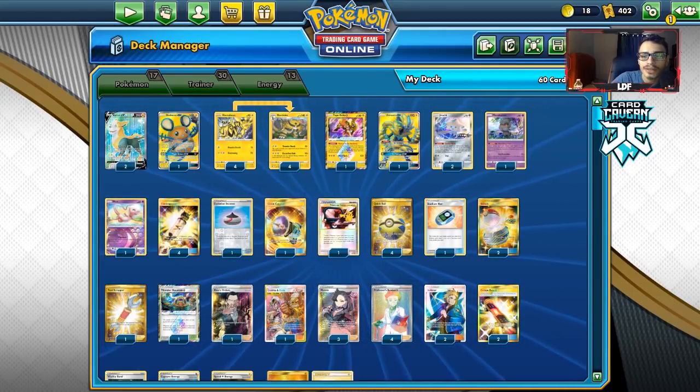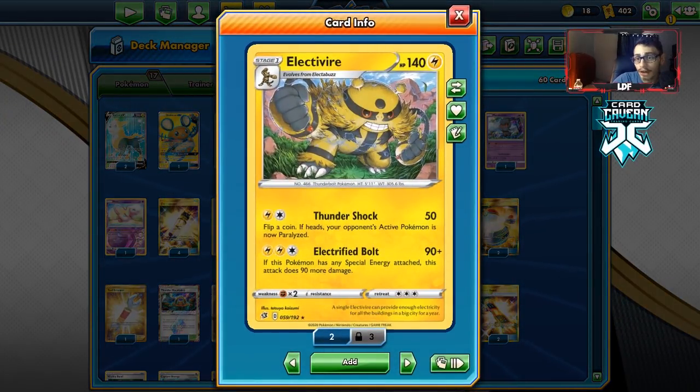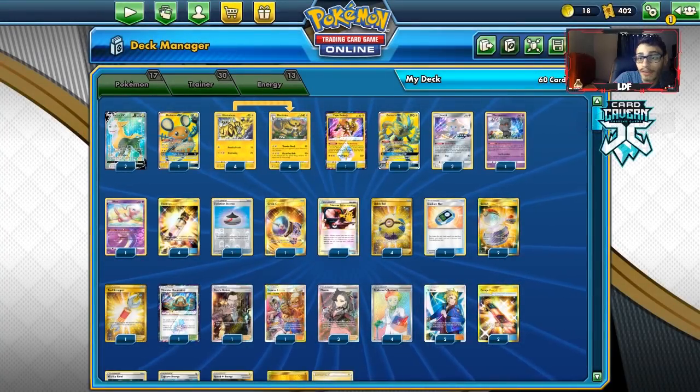Welcome back to a brand new PTCGO Rebel Clash video. Today we're taking a look at the brand new Electrovire. This card is pretty cool. With the attack Electrified Bolt, it does 90 damage. And if it has any special energy attached to it, it does 180 — which is cool because we do have some pretty good special energy for Electrovire.